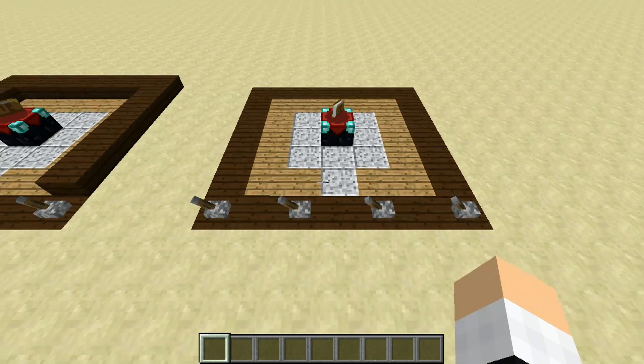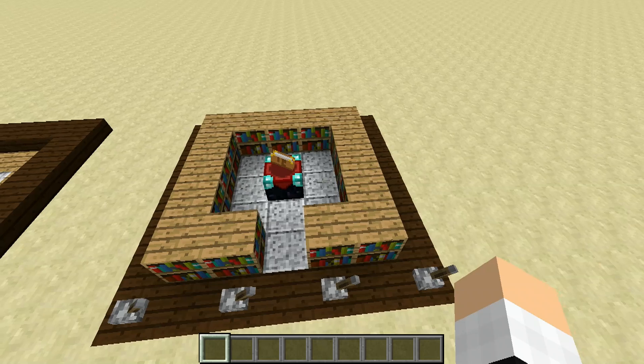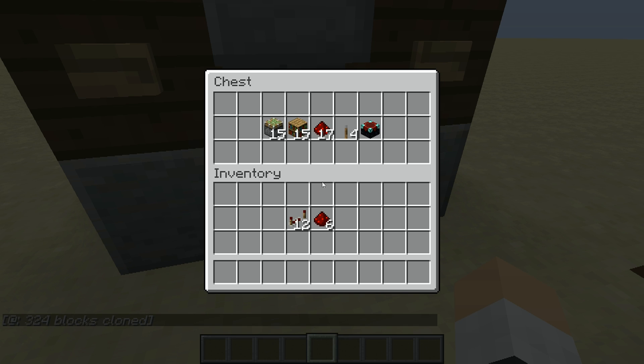If we use repeaters, we can even create some really nice looking flush designs like this one. It takes a few more resources but the design is still very straightforward. Everything you need to build the compact design is right here in this chest. If you want to build the flush design, you just need to add 12 repeaters and 6 redstone.